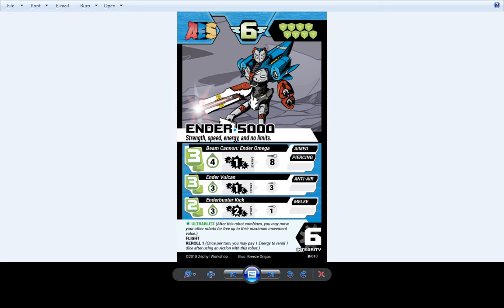Ender 5000 — we might have actually done something to him. At one point we made his first attack have aimed and piercing, and his second attack have anti-air. We took anti-air off his first attack and made it exclusive to the second attack to differentiate them more. So you have a really long-range attack that can pierce guys, and a short-range attack that's good against flyers. And Ender Buster Kick — a very powerful melee attack that can do up to 4 damage.